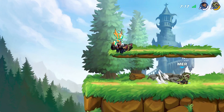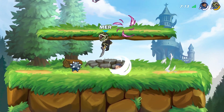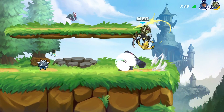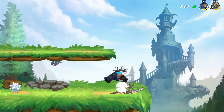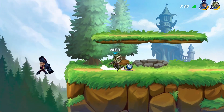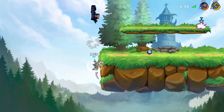Moving on to her sword kit, she has the stacked in-sig option which is really amazing — people really sleep on that sig. On top of that you have the classic down sig that can be used to recover on the stage or just spike your opponent very hard. Her side sig is whatever, it works, it's not bad.